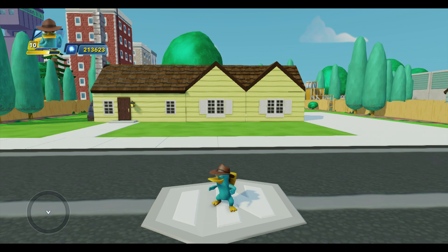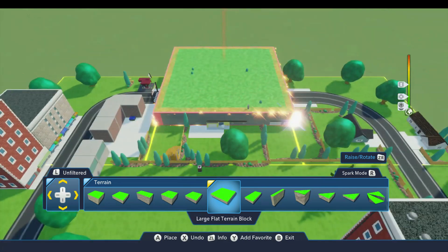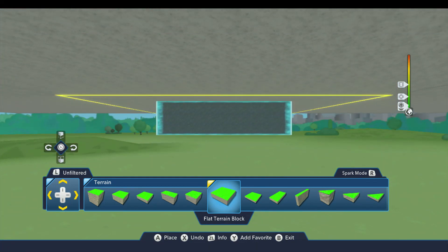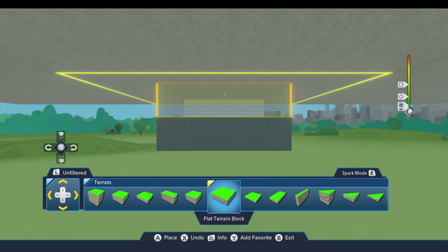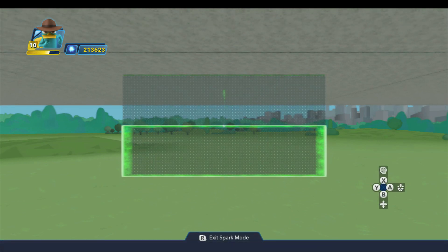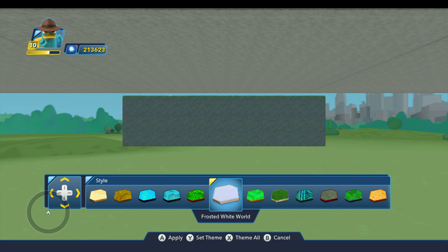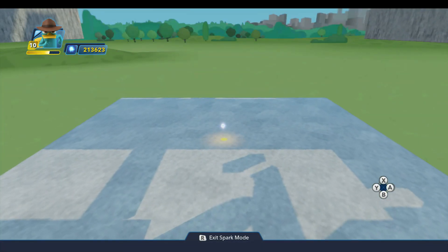We'll start by placing a terrain block for the floor. I'm going to use this flat terrain block — not the big one, but the next size smaller. We're going to put this directly under the house, underneath the terrain, and I'm going to actually put two of these down — one just like this, and another one right below it. That just provides the spacing that I need, and I'll take this top one back out so now this is at the correct level. I'm going to go ahead and style this terrain block using the frosted white world — that's going to be the main part of the floor. You can kind of see what that's going to look like.